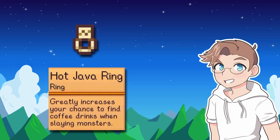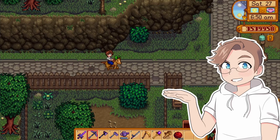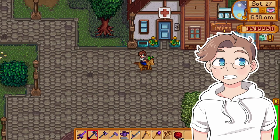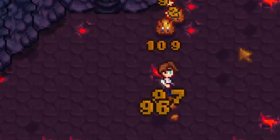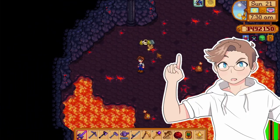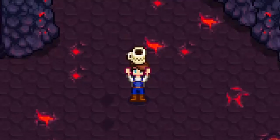The hot Java ring — coffee drinks drop from slaying monsters. I'm gonna be honest, I didn't know this existed until I looked it up. Never found it in any of my playthroughs, but boy, I am glad I did. Enemies drop coffee! That alone makes me want to put this in S tier, but I won't for fear of getting doxxed. Instead I'll put it in A, because you can sell the coffee or drink it, so it's practical as well as hilarious.